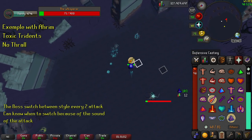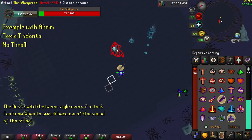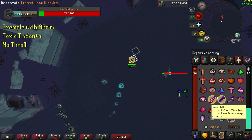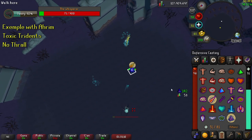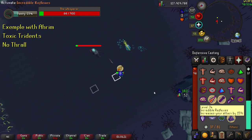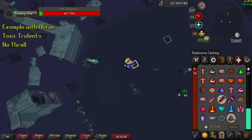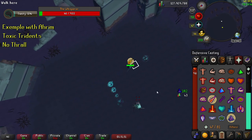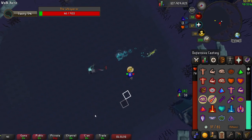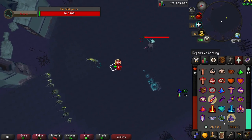Keep in mind she switches style every 2 attacks, and since the ranged and mage attacks have a different sound, this can help you know when to change your prayer if you're not directly looking at the Whisperer because you're trying to click to move. Tomorrow I will upload a full kill while using Ahrim's and Thrall to show you that it's possible, and that Thrall makes a big difference in the Enrage phase. Now go kill the Whisperer, guys.